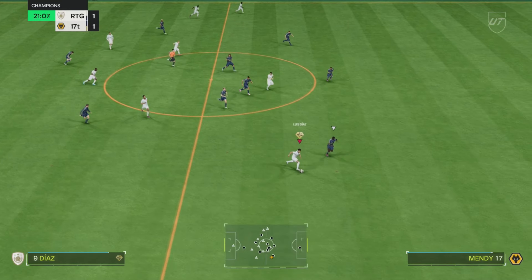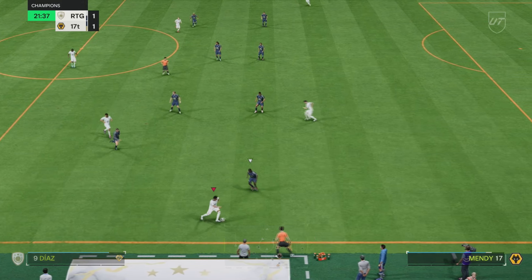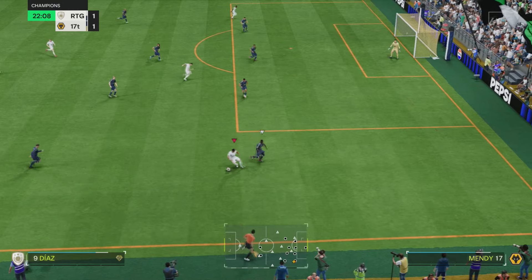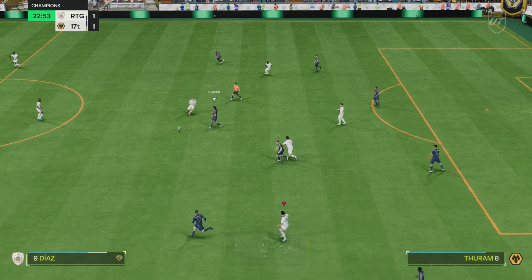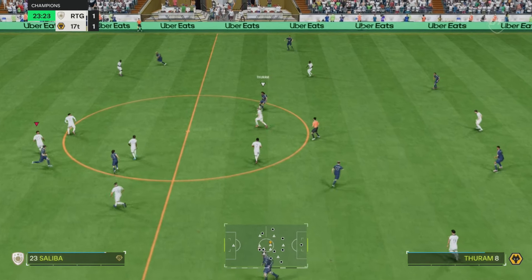Counter attack, straight out to Diaz — lovely touch, bit of skill, opens up space. This is what he's really good at: holding off the defender and then opening up space with a bit of skill. If you're looking for someone to get the space open, he definitely strives in that situation.